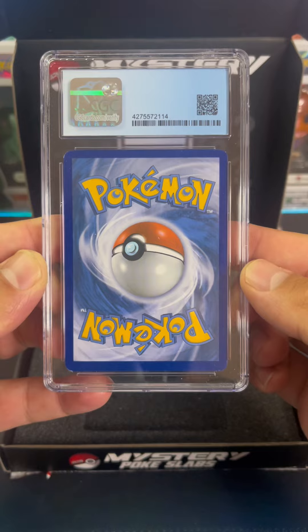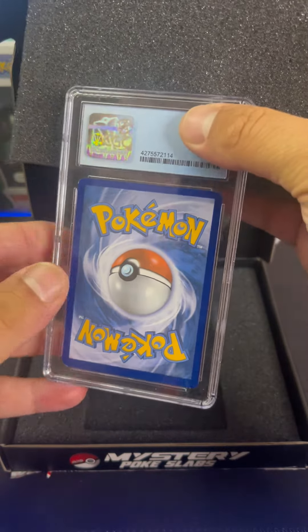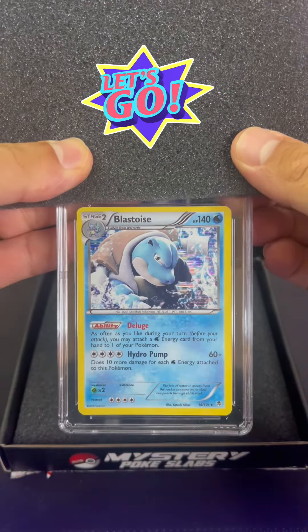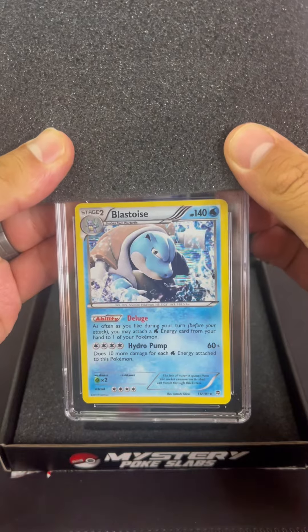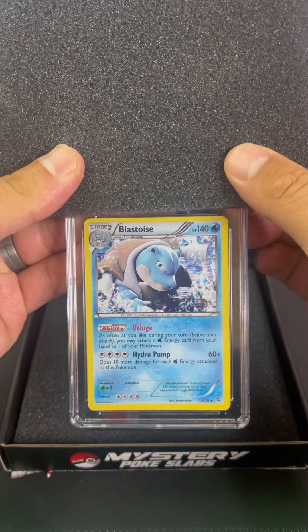The card itself looks pretty good in the encasing. There's maybe just a little bit of dust on the outside. So let's cover up the score and flip to see what kind of card is in here. Oh, a Blastoise! You know me, I'm a big Blastoise fan, so I'm stoked on this.